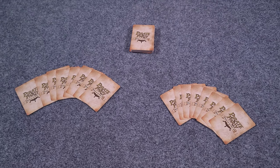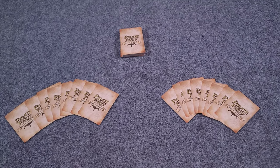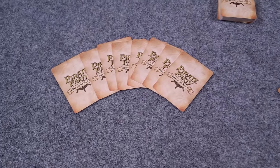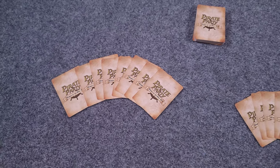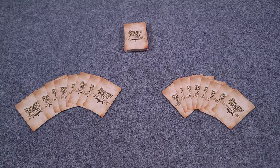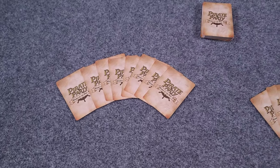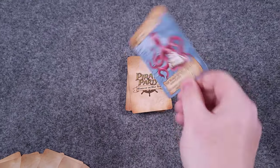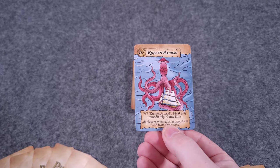This is a 2-player setup for Pirate Party, Women of the High Sea. After shuffling the main deck, each player will receive a starting hand of 8 cards. The goal of the game is to get the most victory points by playing sets of cards. The game ends if one of the players extinguishes their hand, or if someone draws the Kraken attack, which will immediately end the game and send you to scoring.